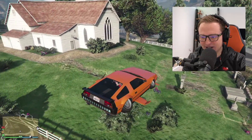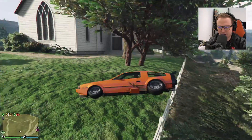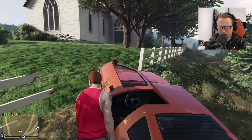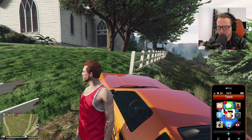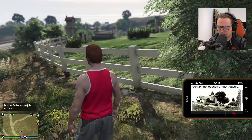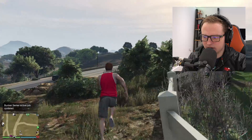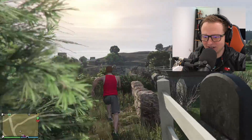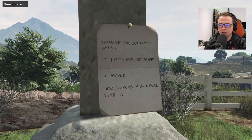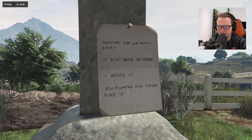So what's the treasure we're going to find? This is really weird. I promise we'll get to the Volatile in a minute, but this is really interesting. Okay, let's land here — I was trying to avoid breaking the fence, but never mind. Let's check the email one more time. Thing on the left, so we want to be around that side. This is exciting. I have no idea what this could be. Oh my god, I just found a clue. 'Treasure took our family apart — tore our family apart. It ain't no more. I moved it. Let's never find it.'